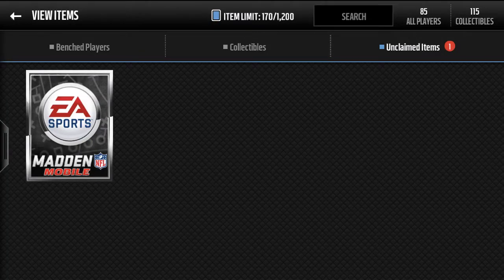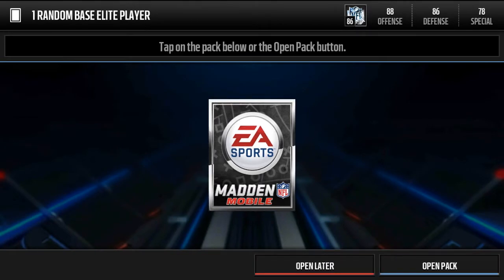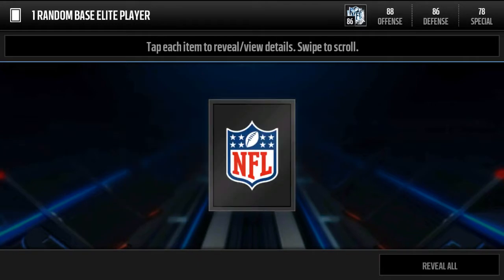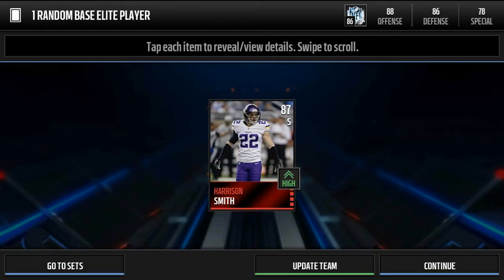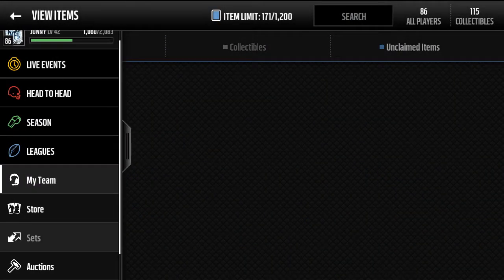Hello guys, today we are going to go over some coin methods and coins in general. We're going to start off with opening this Elite Player Pack, which I'll get to later explaining how I got it. Let's hope for something good. Harrison Smith! Let's put him in our lineup. I think he'll be good.